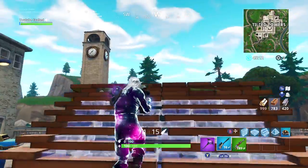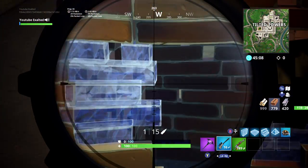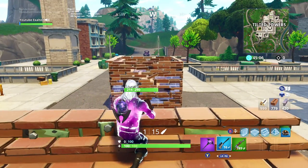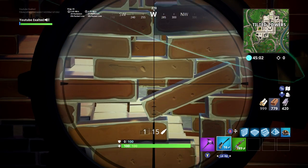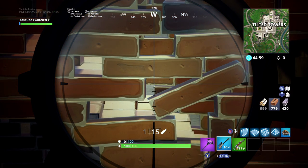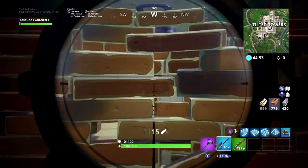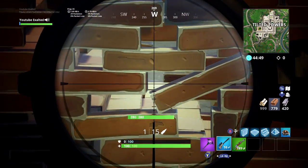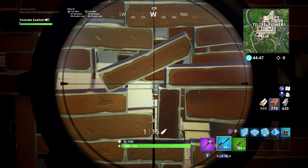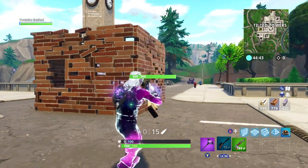If you are the opponent and you notice the player you're facing has a window on their base, this most likely means they are doing this glitch. But that can give you an advantage because you can also shoot through their wall. If you can see them through any of the holes on that entire wall, you can deal damage. For example, shooting right through there — I did damage to my stairs, no damage whatsoever to the wall.